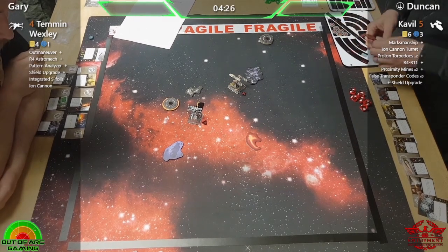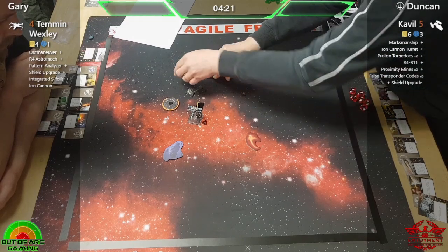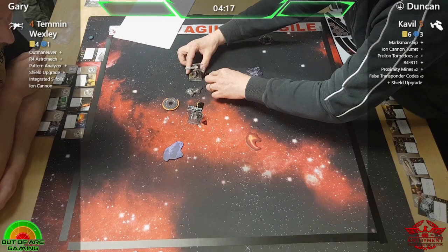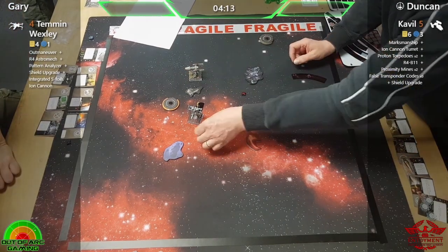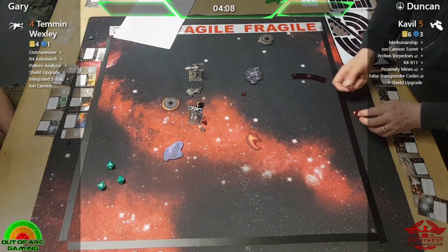What is Duncan going to do this time — how close is he going to play it? Going around the debris looks like a good option. He doesn't need to go in hard, so keep his actions open.